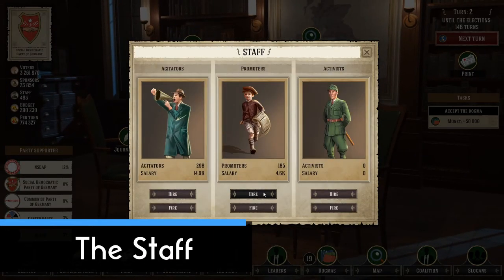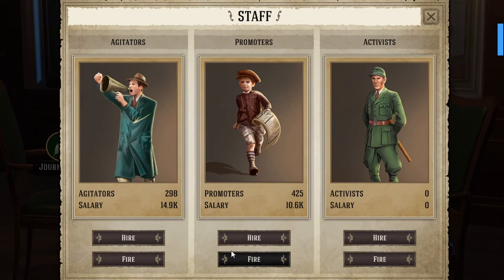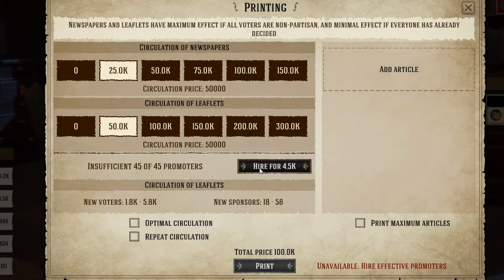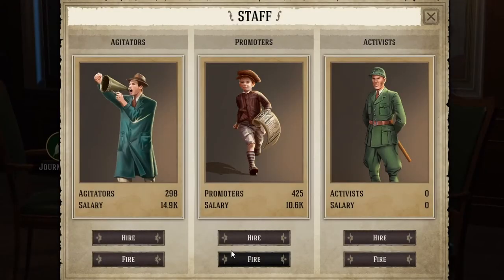On the Staff page you get the option to hire three kinds of workers. Promoters are the paper boys who deliver your newspaper — generally you don't need too many, so just hire the required amount through the printing page. Agitators and activists are basically the same thing, except activists are super expensive. My advice: don't hire the activists — they will bankrupt you in no time and really aren't worth it. But you definitely should invest in agitators, as using them makes a big difference and honestly I don't think you can win without them.